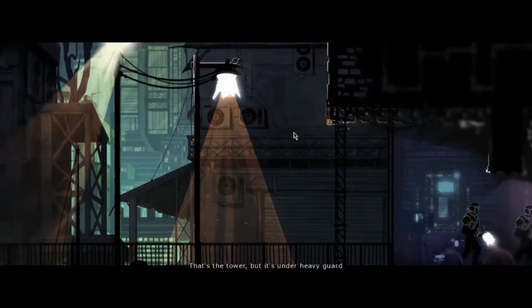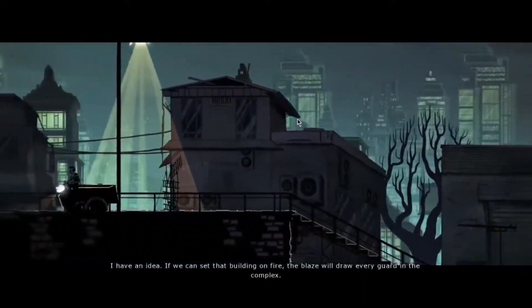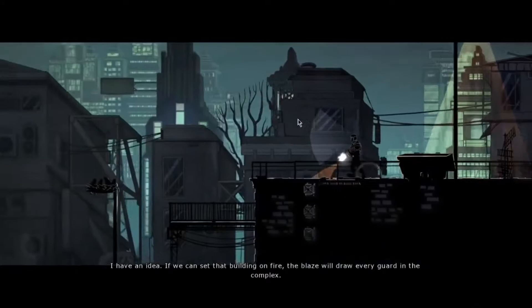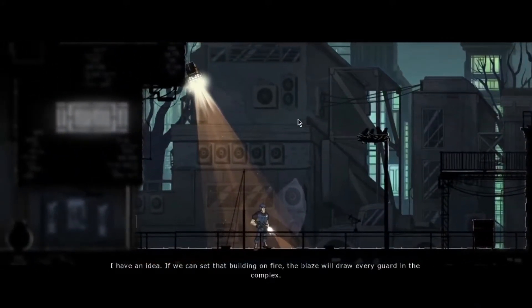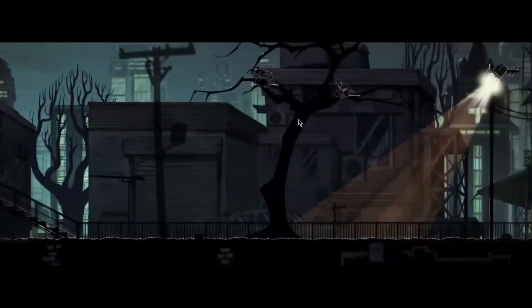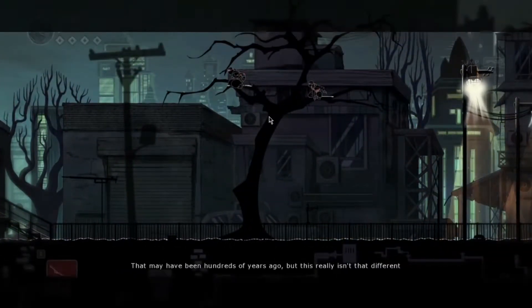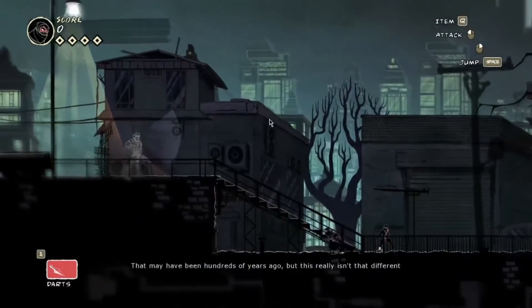I need to get up to the tower, but it's under heavy guard. I have an idea — if we can set that building on fire, the blaze will draw every guard in the complex. You remember the story of Sawayama Castle, right? Yeah, they drew them out hundreds of years ago, but this really isn't that different.